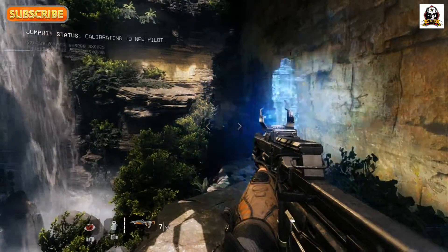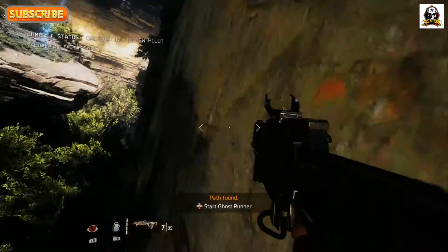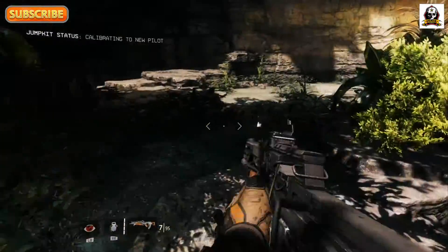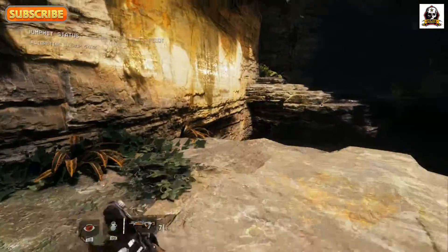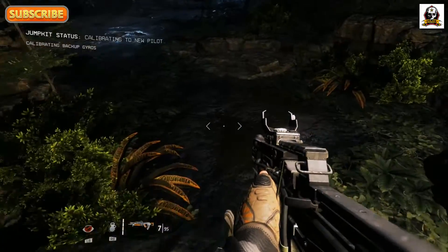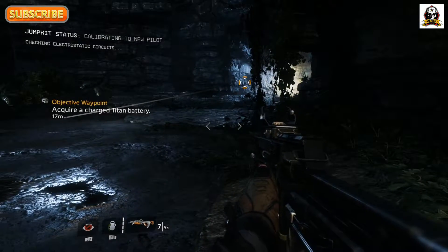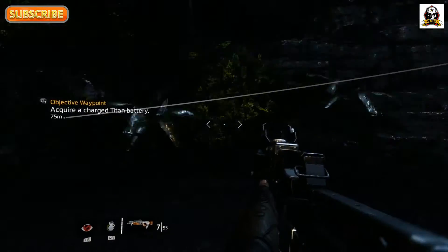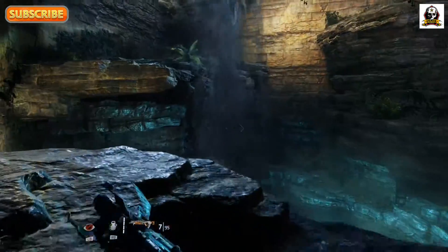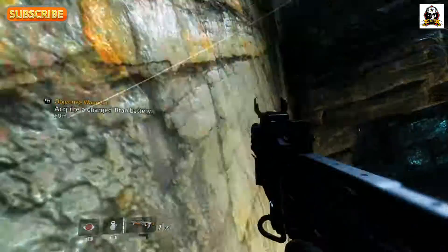I fell the first time, so let's let the hologram guy show us what you're supposed to do. He's running pretty far and then jumping, so you've got to jump up pretty high, then wall run and jump over. Sometimes you may need that stunt hologram guy to show you. I just want to give you a look at the beginning and let you see how beautiful the graphics are and how good the guns are working.